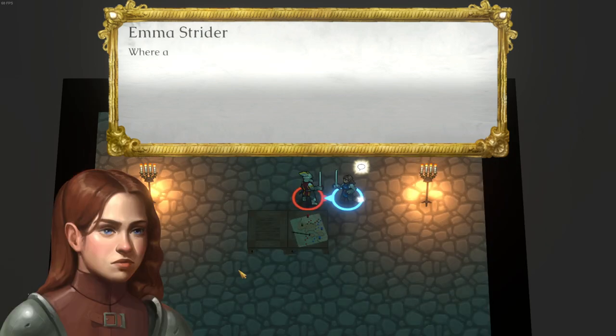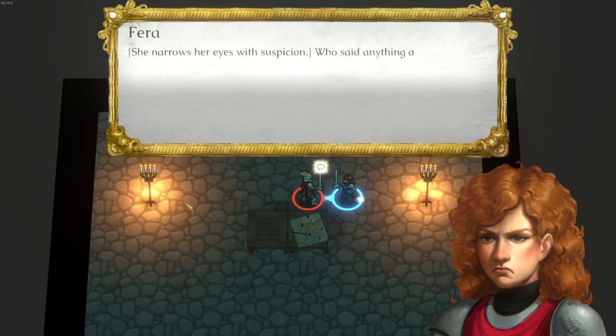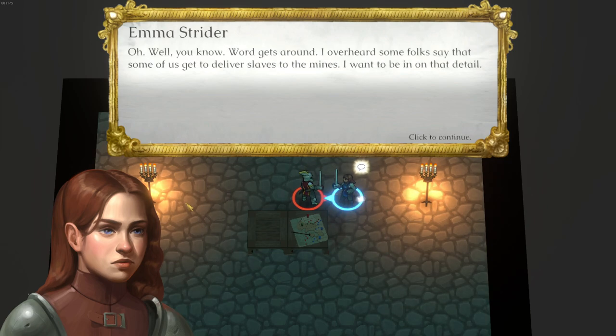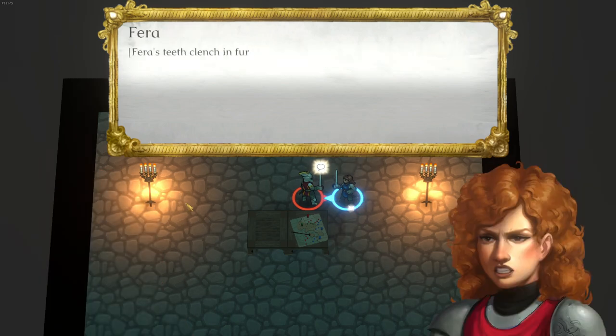We ask about the vibramines. Pharah narrows her eyes with suspicion: 'Who said anything about vibramines?' We say we overheard some folks talking about delivering slaves to the mines, and we want to be in on that detail. Pharah's teeth clench in fury: 'Stay right here, do not move.'